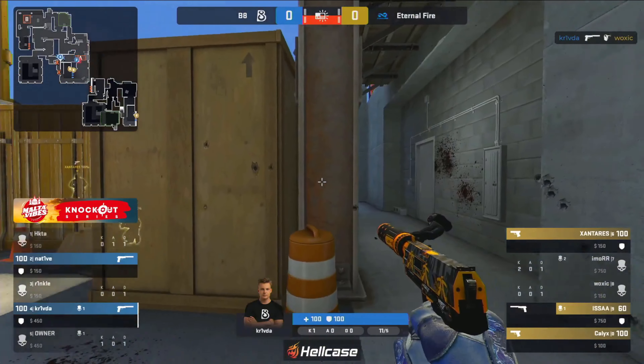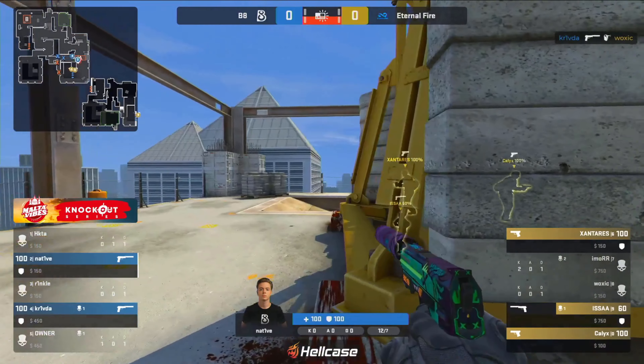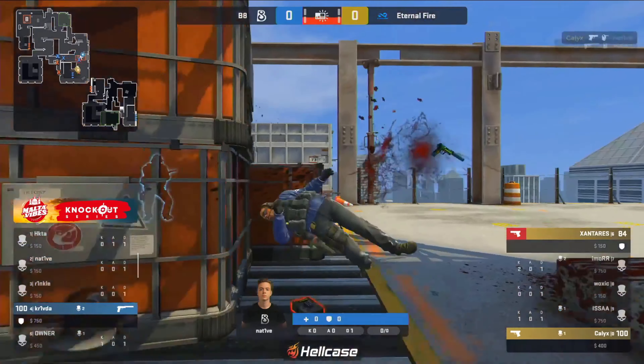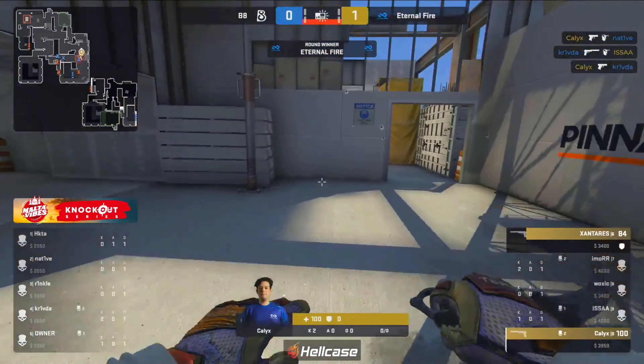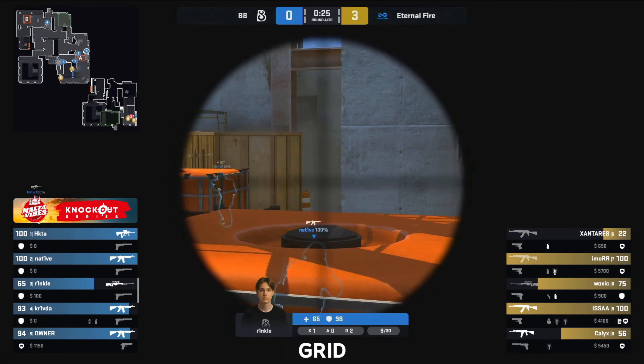Crivda does actually push up and finds woxic bomb tapped, but still no kit. So I can't imagine they'll be too fussed about it — they will swing regardless, find the kill, and a total fire. They take it one to zero on 22 HP.